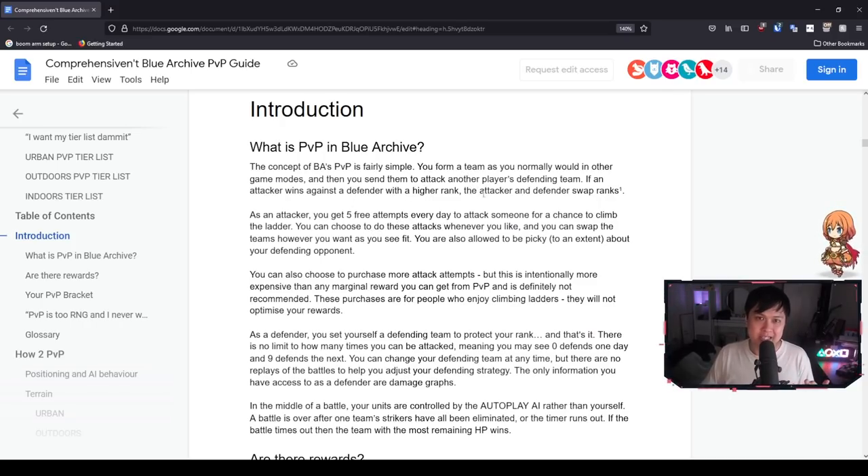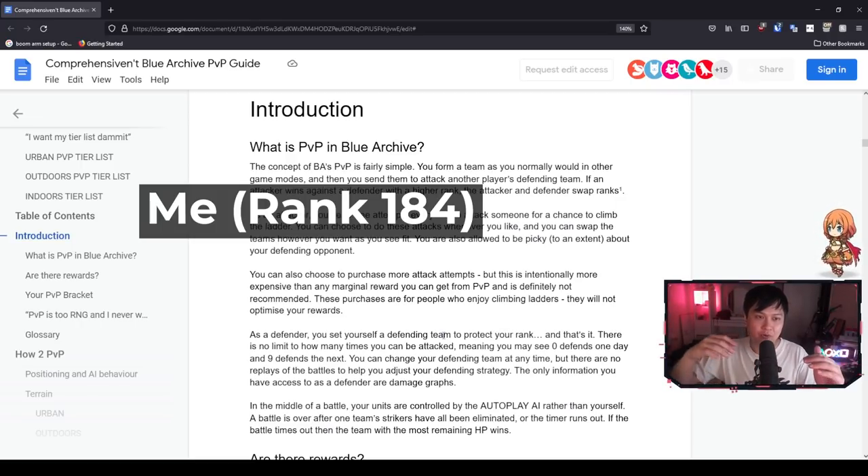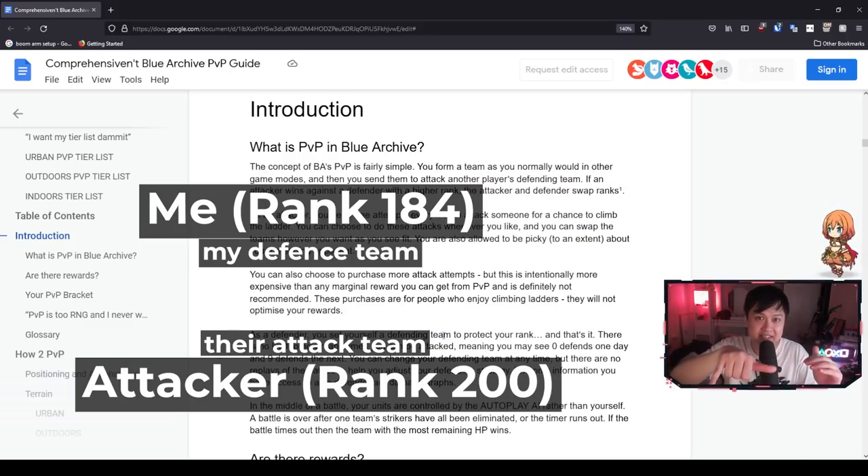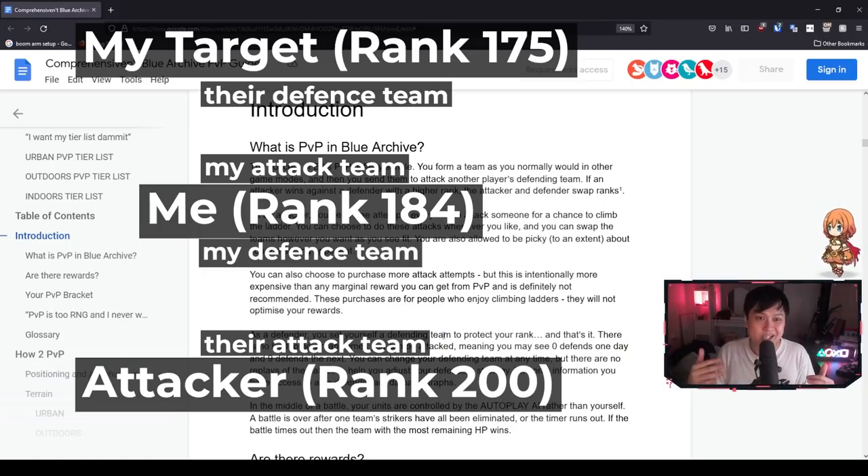Every player has two teams. I am a player and I have a defending team as well as an attacking team. I hold a rank — for example, I am rank 184. At rank 184, I set a defense team, and anyone who wants to attack me has to beat my defense. On the flip side, if I want to get a higher rank — say climbing from 185 to 175 — I take my attack team and attack their defense team. If the attacker wins, the attacker and defender swap ranks.